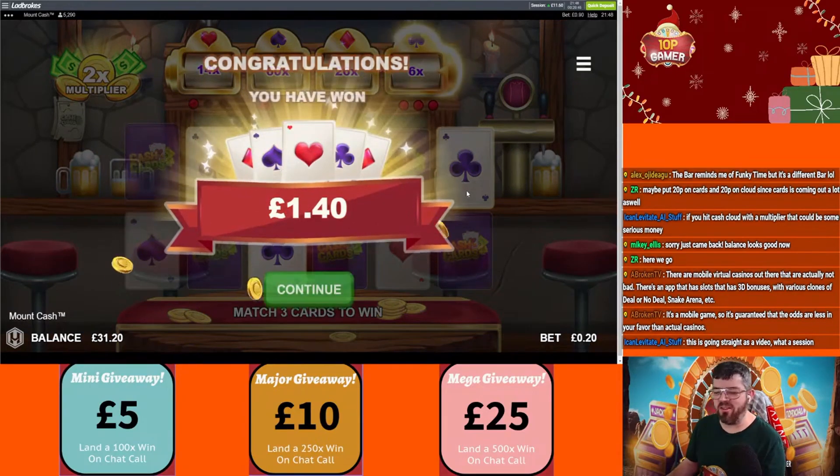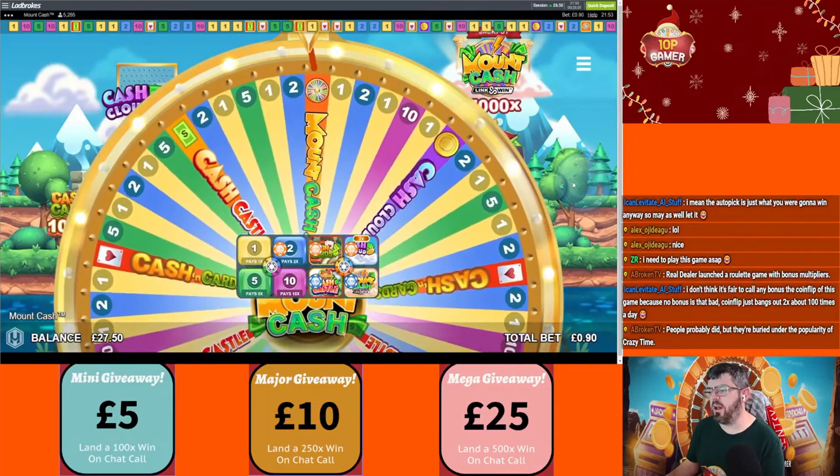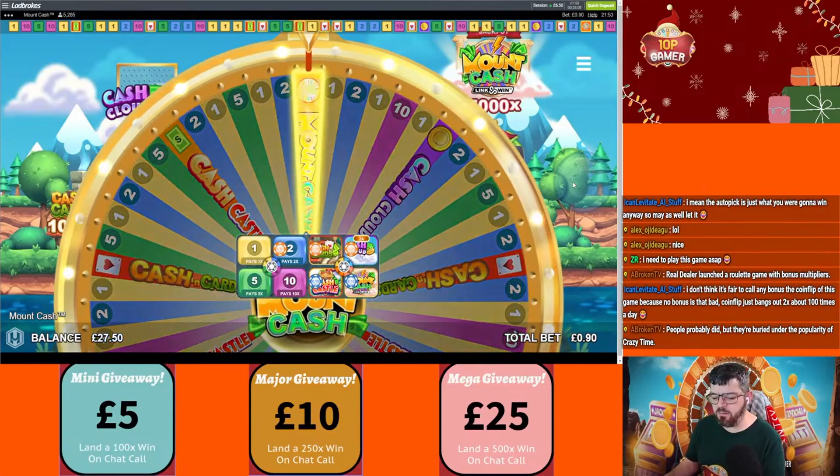This is disgusting — it's 140. 2x on the cloud. Oh, go on then — we'll get in the old Mount Cash.